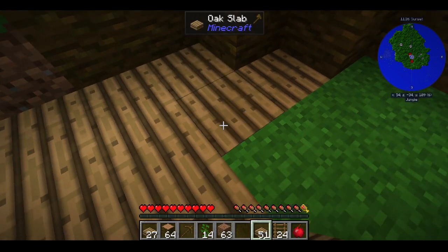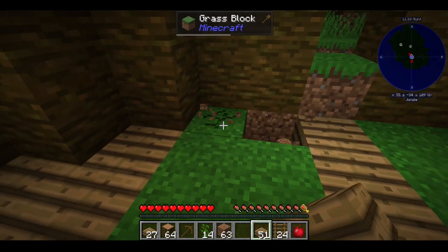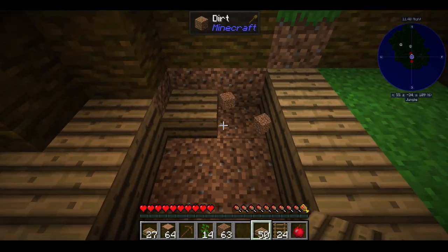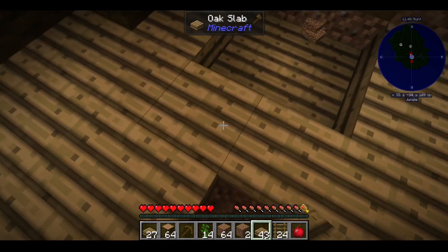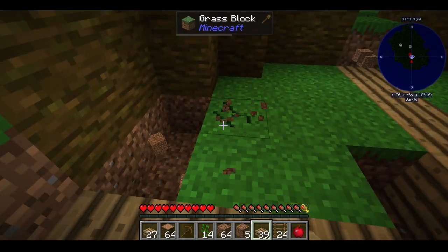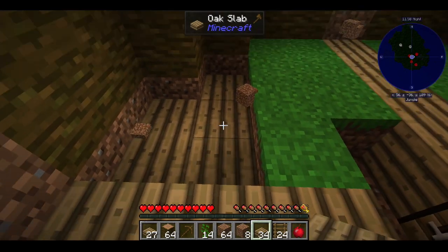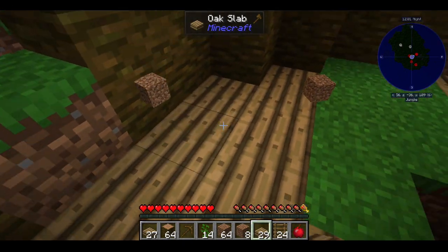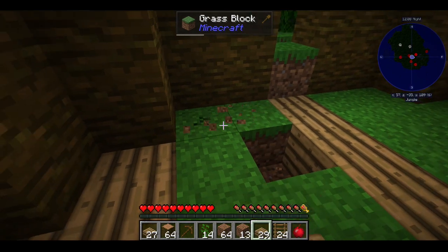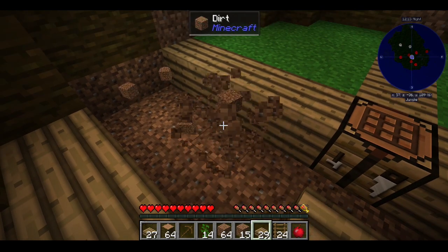I'm finishing the floor at the beginning of this episode. We're at sunset again and I really want to be at sunrise so we can go out and try to find some sheep. We also want to dig down a little bit and maybe find some iron to get some shears, because whatever sheep we do find, if we kill them we might not get enough wool.